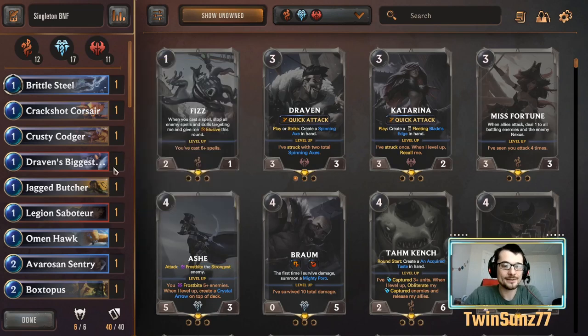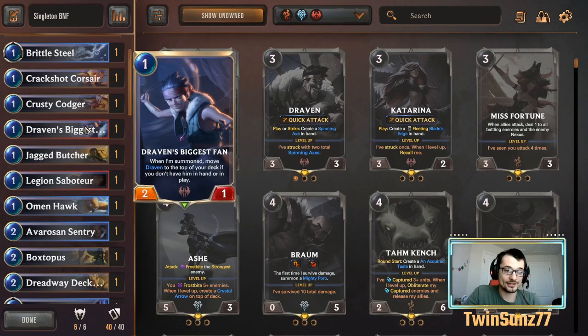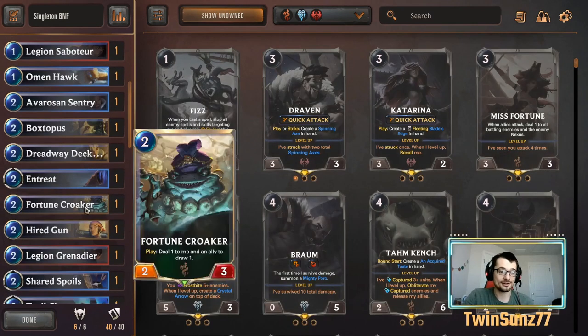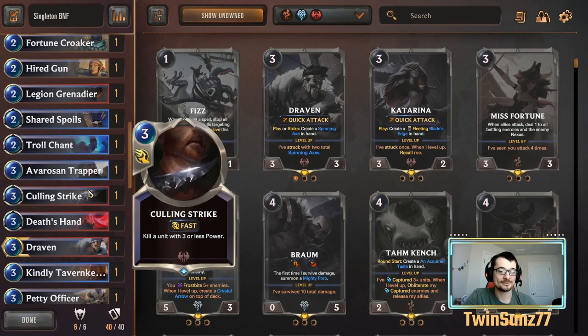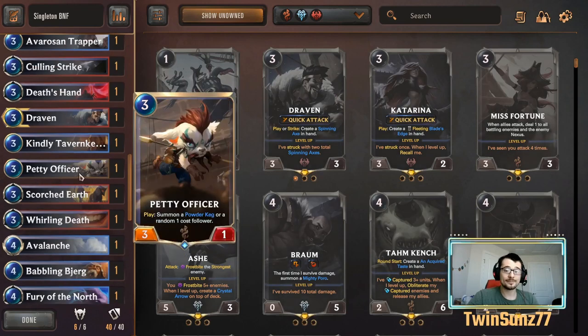The main point you should notice is the consistency of drawing certain cards. Draven's Biggest Fan is a huge card — if you see him early you get Draven on three, guaranteeing a solid three-drop. He was definitely one of the shining cards of the deck. Avarison Sentry makes sure you draw a card, Fortune Croaker does the same. Trapper is really solid too — a 1/5/5 Yeti is a massive body and we don't need an exact curve, we just need strong bodies.